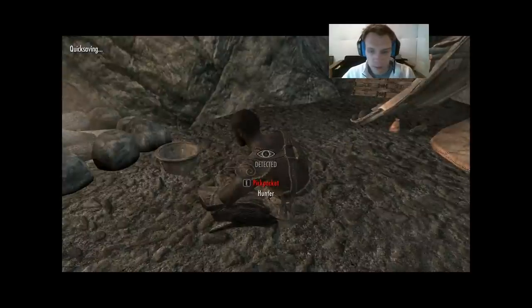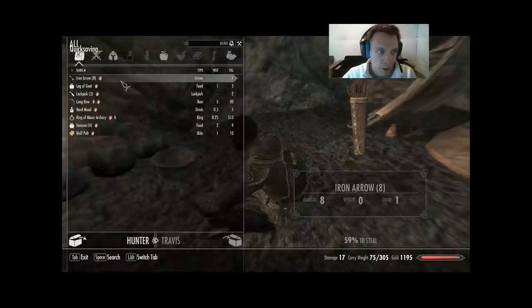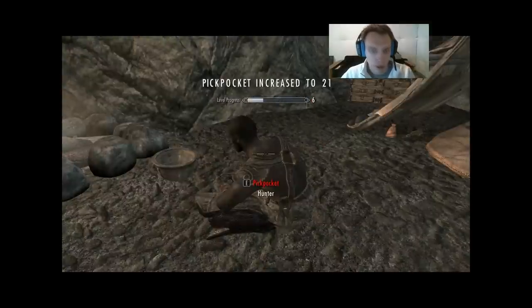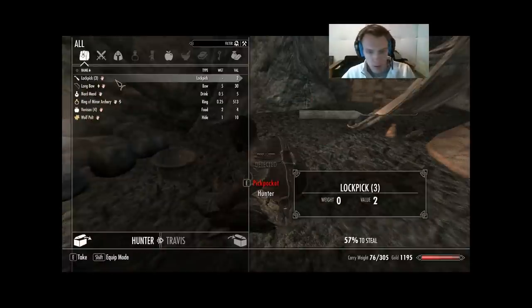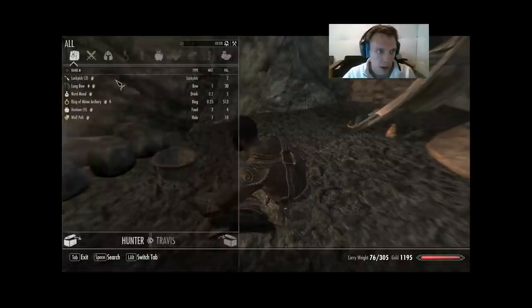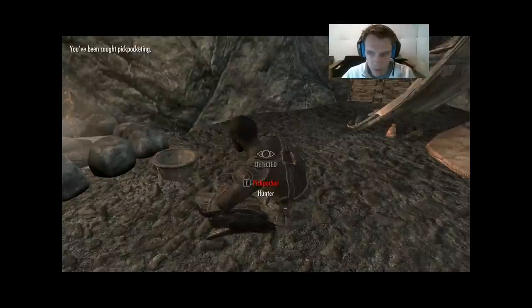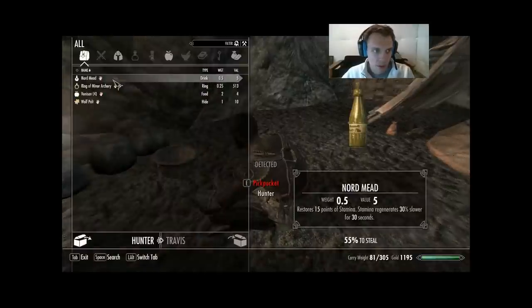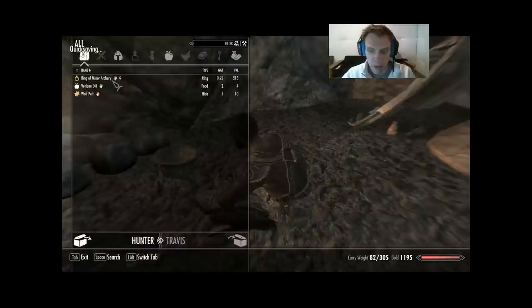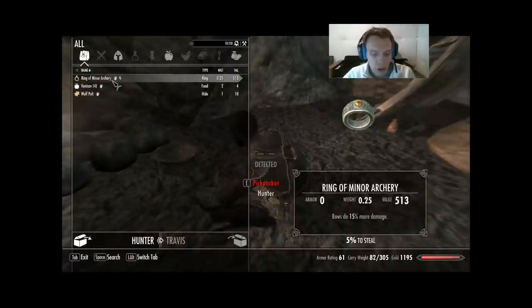Let's get his gold. We're gonna get everything, let's be real. Let's get his arrows — that raises pickpocket to 21. Leg of goat, three lockpicks. Get his longbow. It is Nordmead. The ring of minor archery is going to be tough to steal — I only have a 1 in 20 chance, so this will take a while.